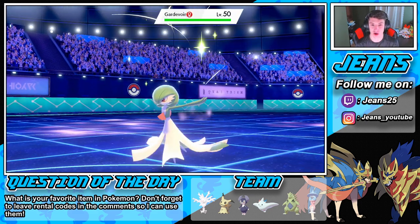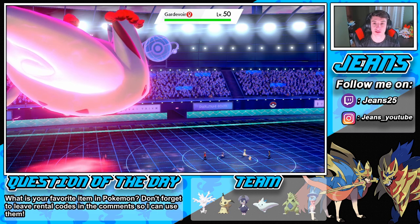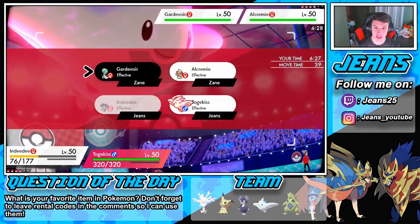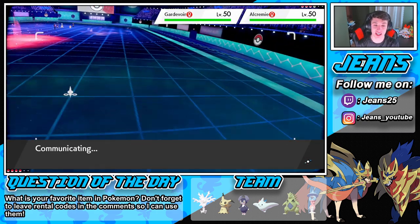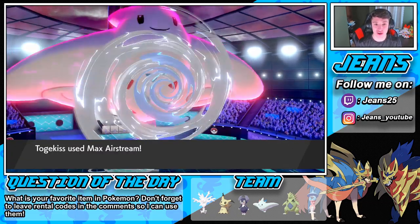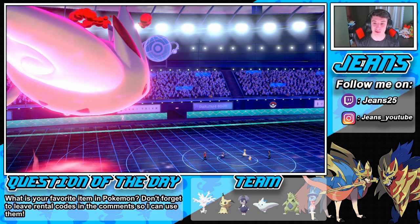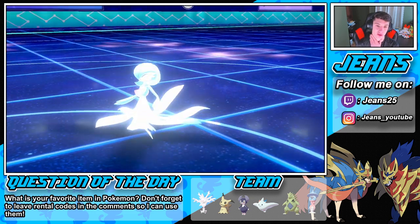I'm going to Max Airstream this Gardevoir - she is going to Trace the Serene Grace, which is fine, I really don't care. We go into the Psychic, then into the fire, and then yet another Max Airstream just to boost speed once more in case he's rocking Dragon Pulse or something later. Max Airstream pops off - show me that speed boost, show me how much damage we do. That Nasty Plot setup is nasty, that's why it's called Nasty Plot - it is so gross! What is this guy going to go into?